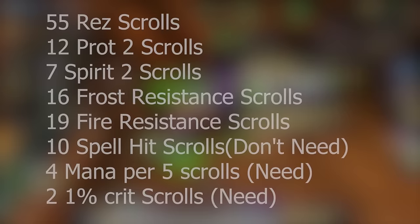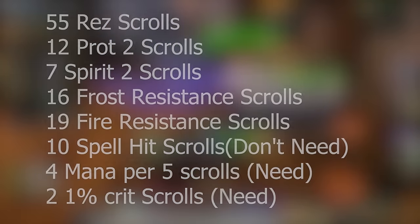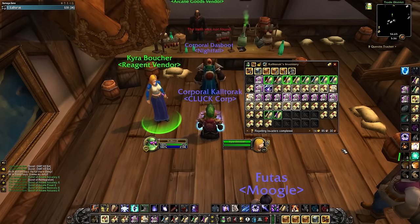Here are my results: 55 Rez Scrolls, 12 Protection Scrolls Rank 2, 7 Spirit Scrolls Rank 2, 16 Frost Resistance Scrolls, 19 Fire Resistance Scrolls, and 10 Spell Hit Scrolls — all of which I do not need for current content. The scrolls I was specifically after were the MP5 Scroll, which I got 4 of, and the 1% Spell Crit Scroll, which I got 2 of. So of the 125 scrolls I opened, I got 6 of the ones I wanted.